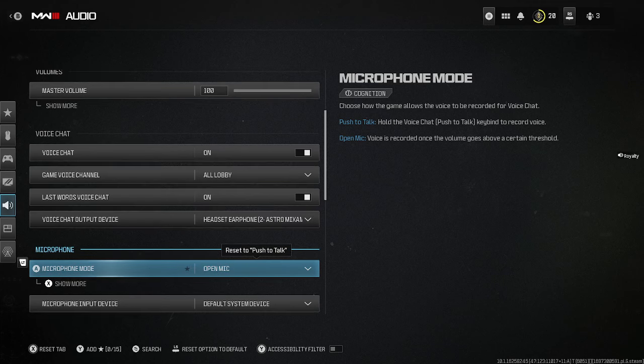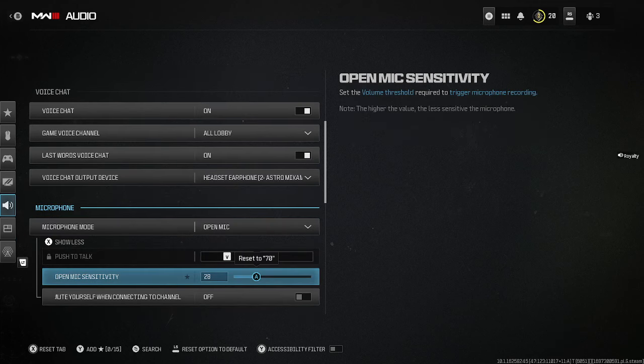Under the microphone tab, hit X to show more. If your open mic sensitivity is up towards 100 or at 100, it's not going to pick up your microphone at all. You'll have to drop this number down — the closer you get to zero, the more it's going to pick up your microphone and the more sensitive it's going to be. Hope that helps you guys.